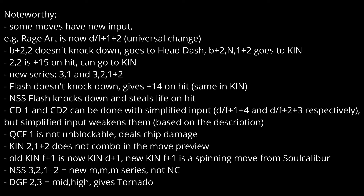Two two doesn't knock down, goes to a dash back to neutral. 1+2 goes to kin. Back 2 doesn't knock down anymore - that's a big thing. Two two is plus 15 on hit and you can go to kin by two two, and it's plus 15 on hit.